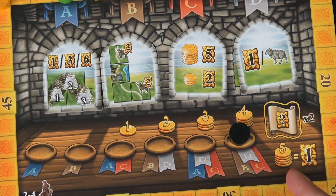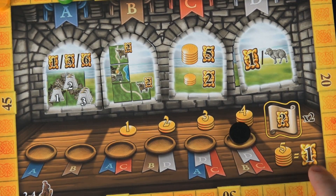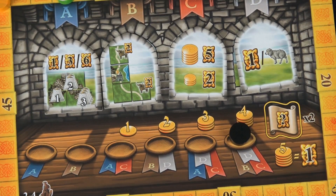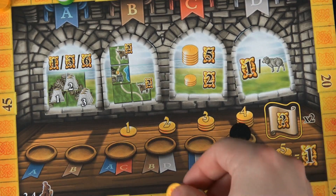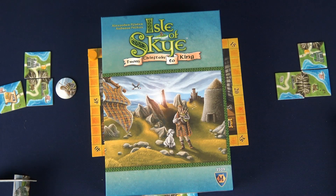Additionally, each five coins you have leftover can be converted into one additional point. The player with the most points at the end of the game is the winner, and in the case of a tie the person with the most money wins. That's all you need to know to play Isle of Skye. Thanks for watching Teach the Table — if this was helpful please subscribe to my channel, and as always don't forget to have fun!